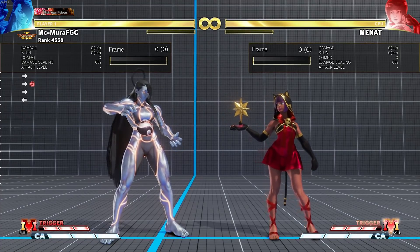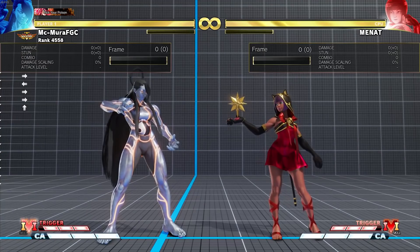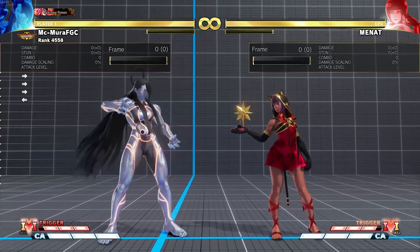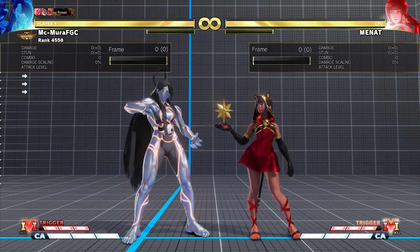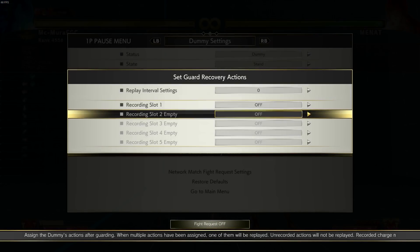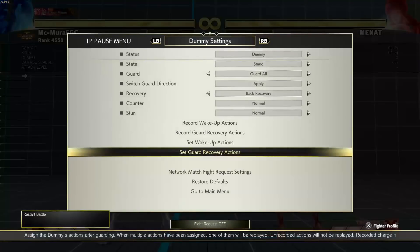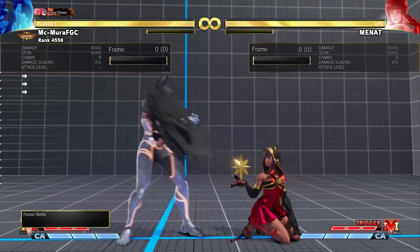Now here we go — this is the moment we've all been waiting for: the Annihilate Sword, or if you're familiar with the online lingo, the axe kick. The light version now has two more frames of landing recovery. This means that on a standing opponent, it used to be minus two — now it is minus four, which is a big deal. Seth actually gets punished now. For example, if the opponent does a three-frame move, Seth is getting punished. On a crouching opponent, it's going to be neutral on block.